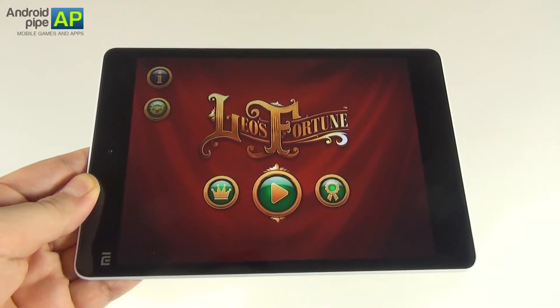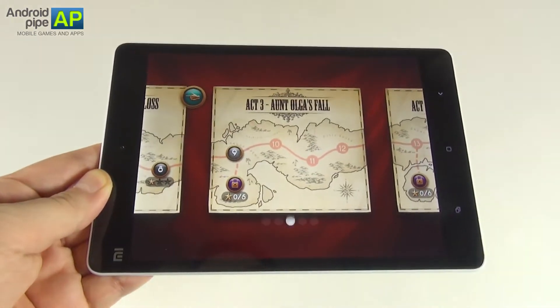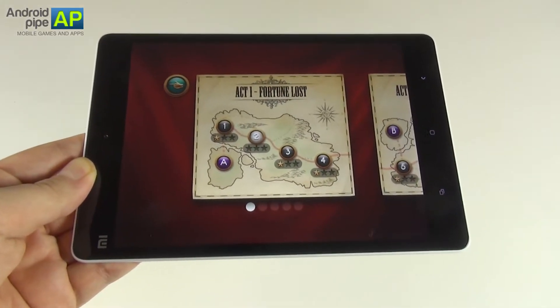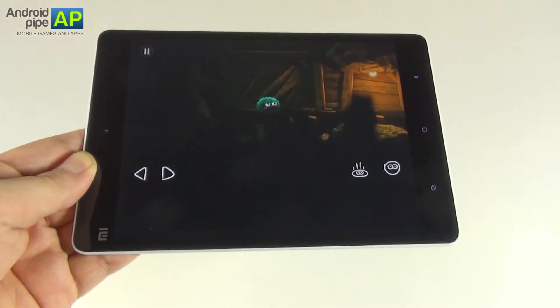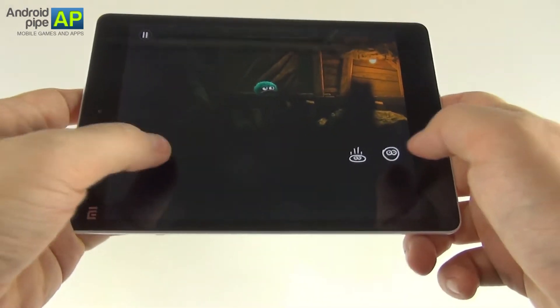Hi guys, this is AndroidPipe.com and I'm here with the tablet called Xiaomi Mi Pad and the game Leo's Fortune, which was released on Android quite recently after being a huge hit on iOS. You will play as a little furry ball called Leo, and someone stole his fortune — his golden coins. Leo's Fortune is priced at $5 and I'm playing it on the Xiaomi Mi Pad tablet.